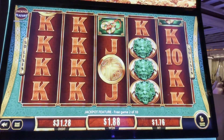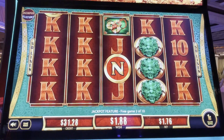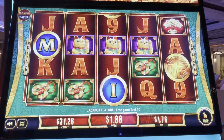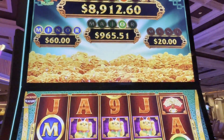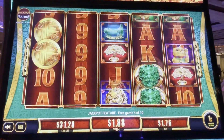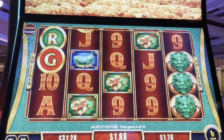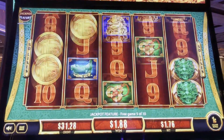All right. We need a lot more coins. Come on. So we've got three in the minor, one in the major, one in the grand. Come on, lots of coins. Green and red, our favorite colors. Let's get them.